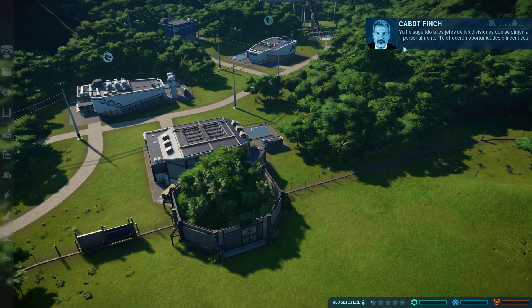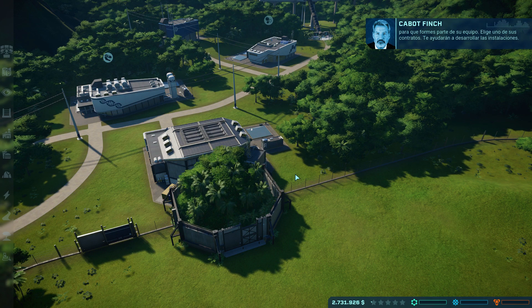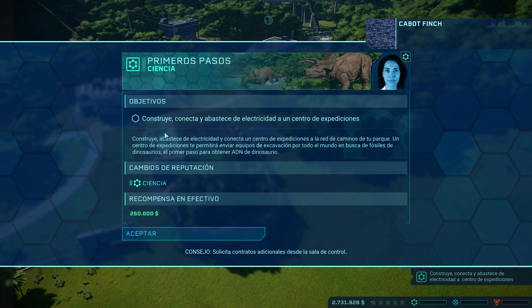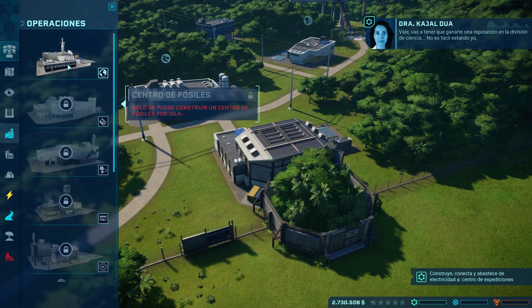Aquí nos dice que tenemos varios jefes de división: división de seguridad, entre otros. Por ejemplo, un contrato de ciencia nos dice que tenemos que construir, conectar y abastecer de electricidad un centro de expediciones. Vamos a aceptarlo y a montar un centro de expediciones.